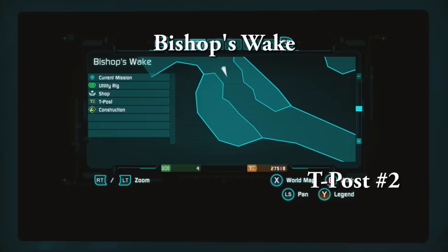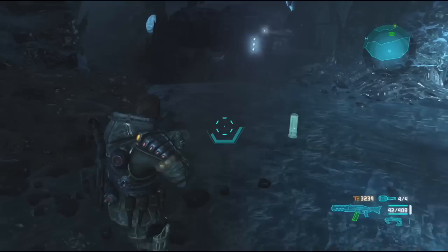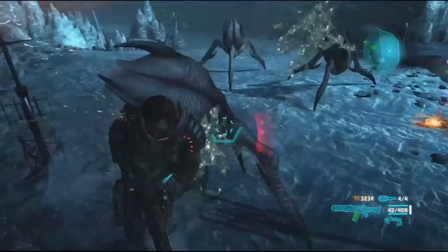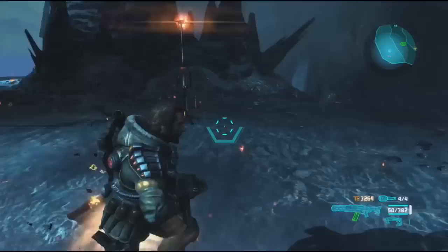Bishop's Wake. In Bishop's Wake, which is one of the first areas that you get to in the beginning of the game, there's a T-Post location. You come back here and you plant it in one of the places where you fought all the Acrid — you're going to hold down the B button. Boom. These little shits never stop spawning, even though there are no spawners, so you've got to deal with them.